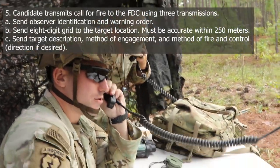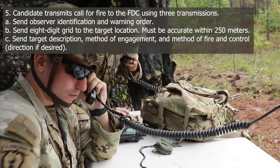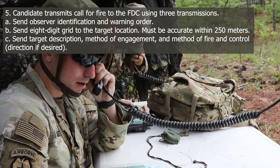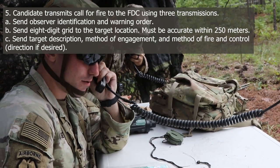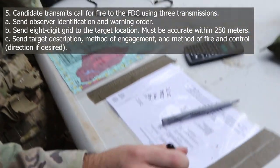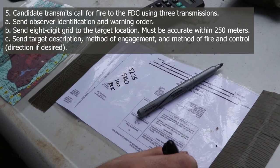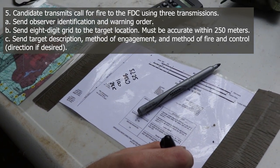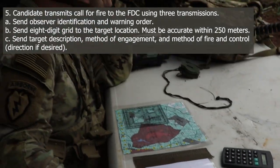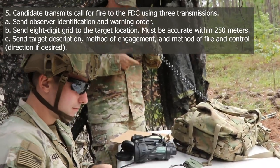Panther Fires, this is 2P95. Adjust fire. Papa Uniform. 52258850. Altitude 100. Direction 2810. Over. Copy. Papa Uniform. 52258850. Direction 2815. Altitude 100. One enemy fighting position in the open. Over. One enemy fighting position in the open.